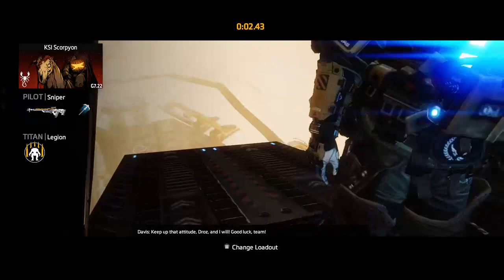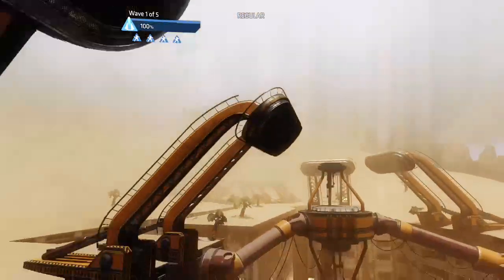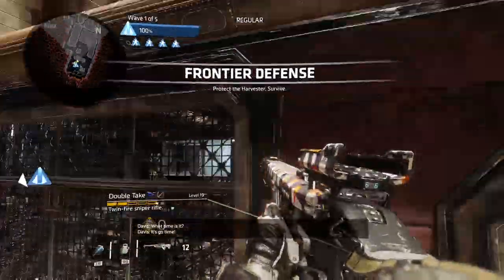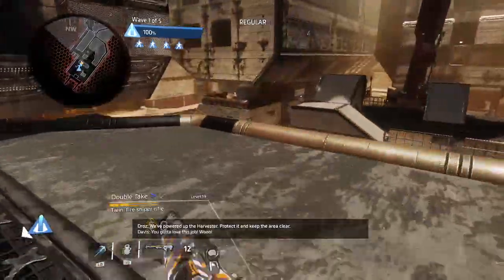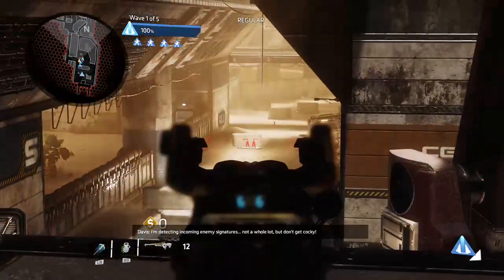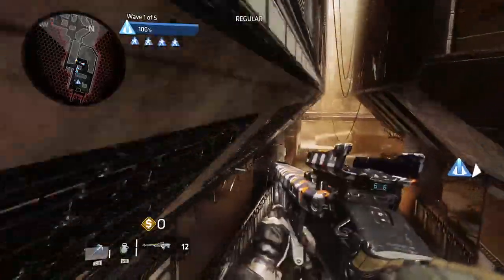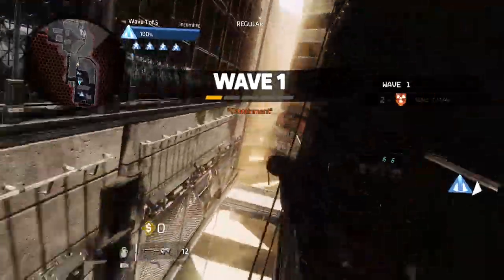It's important that you die, otherwise you can't get another killing spree. And it's important that you have a titan when you die, otherwise you'll have a long respawn and it's just a waste of time. First wave, do whatever you want — you can just sit there and not kill anything. You probably won't get a killing spree anyway. Just do work. First wave, do as the game tells you: defend the harvester and kill everything.